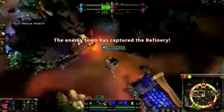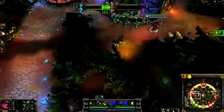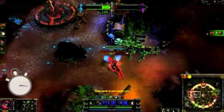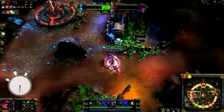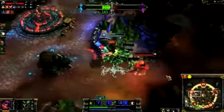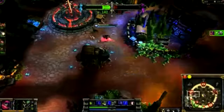Jax's ability set makes him one of the game's top duelists. I pick a fight with Tryndamere. I land one basic attack, then immediately trigger Empower to get a quick second hit. My third attack triggers Grandmaster's Might, and I activate Counter Strike to mitigate his damage output, bringing Tryndamere to one health before I've lost any. He exhausts me and triggers his ultimate, so I run until Undying Rage times out. I land Leap Strike right as it ends, grabbing the kill and control over the refinery.